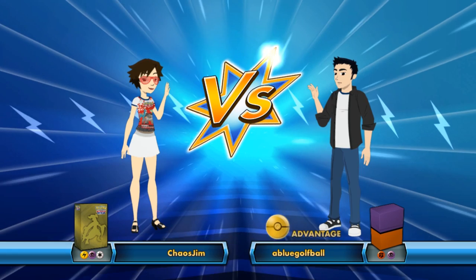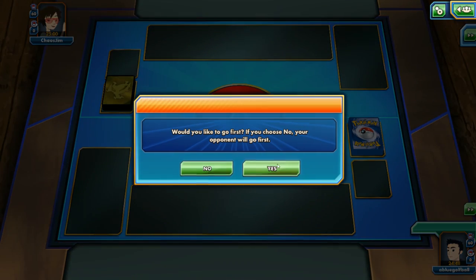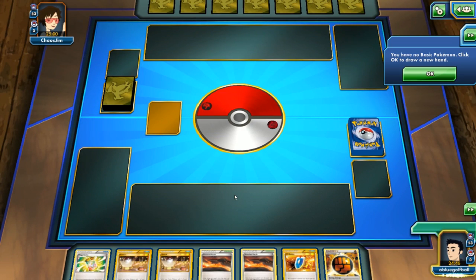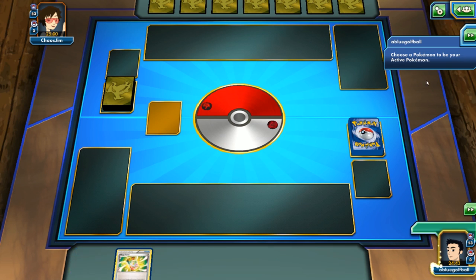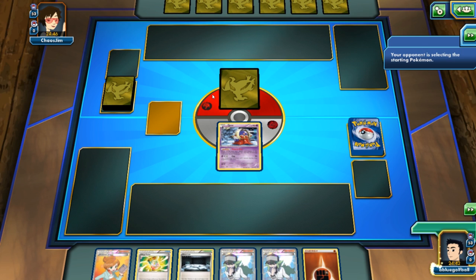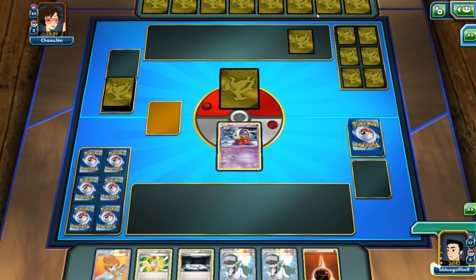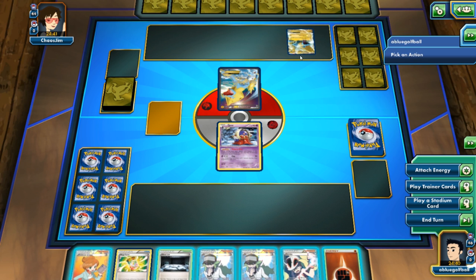We're going to be playing against chaos_gym. I thought I saw Lightning, Psychic, and Colorless. We ended up mulling a number of times and start off with a Jynx — of all cards. At least we're going to go first. We can N my opponent down to six. We see the Garchomp card sleeves. Someone's got eight cards in hand — it is a Manectric deck! That is fascinating.